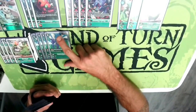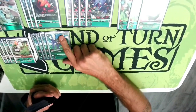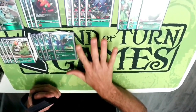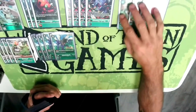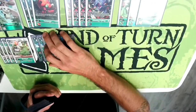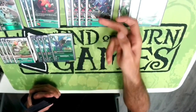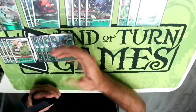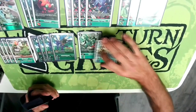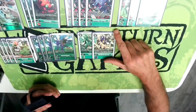Then another standard four, Kabuterimon — one-cost digivolve, which is really good. Choke your opponent, and blockers are good for the rush decks that come at you. I actually played against an armor rush player and had three of these guys out on board at once; it just won me the game because it held him up so hard. He's also searchable off of Cocoomon X Antibody, which is amazing.